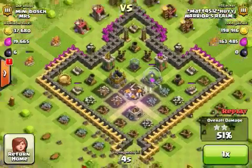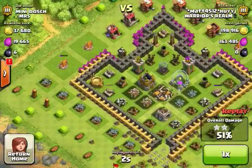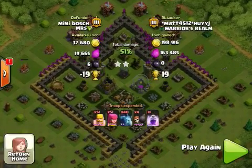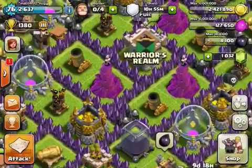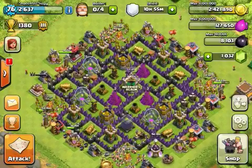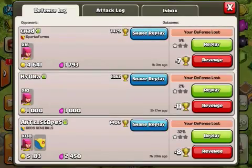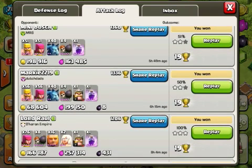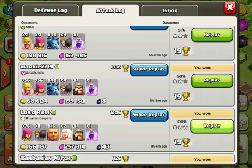Right there, three air bombs destroyed one minion — that's horrible. If you want to use air bombs and seeking mines, spread them out so they don't all waste on one troop. It's always good to have things spread out in your base — not too much, but not too close together.